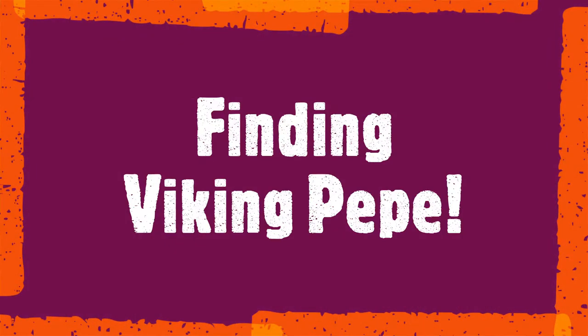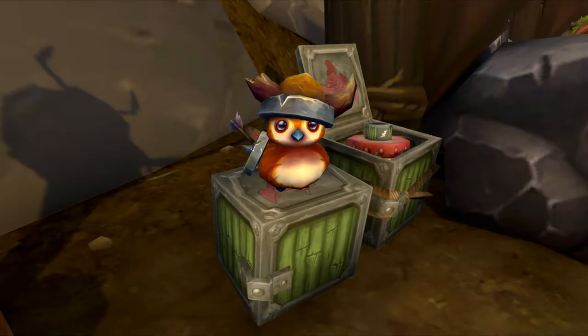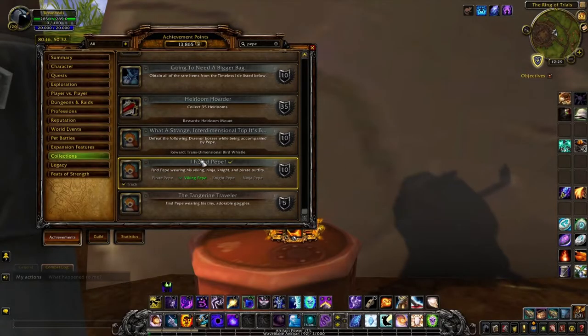What's up guys, it's Goofy Gamer Girl and today we're going to be working on finding Viking Pepe. Pepe is this cute little bird that's wearing a Viking hat and he's hanging out in Nagrand in Draenor. Finding Viking Pepe is part of an achievement called I Found Pepe, which is what we're going to be working on today.